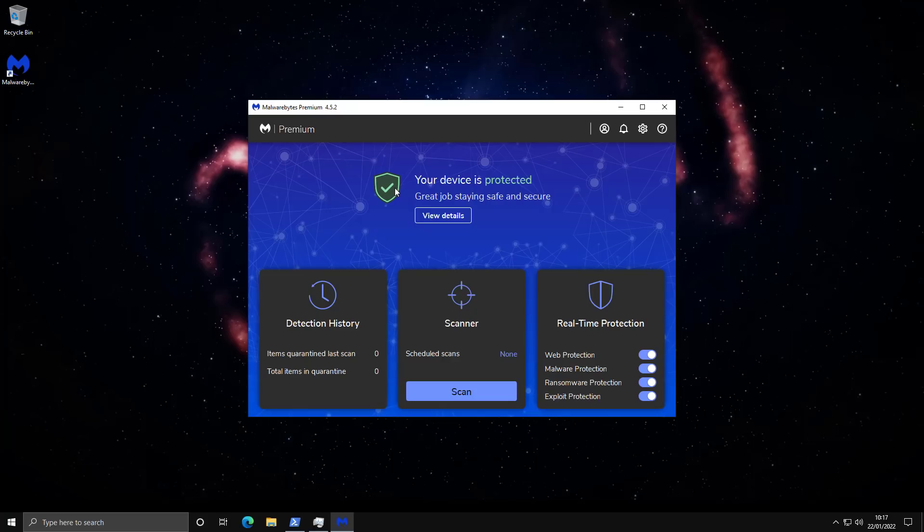Hello and welcome to the PC Security Channel. Today we'll be taking a look at Malwarebytes Premium version 4.5. This is the latest version of their anti-malware solution and, as you all know, this is no longer just a second opinion scanner.